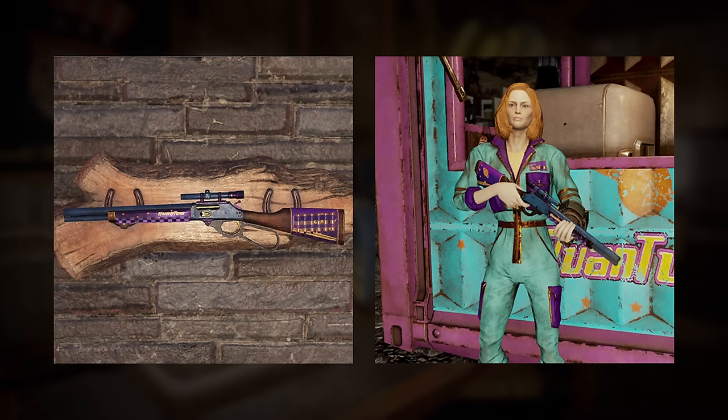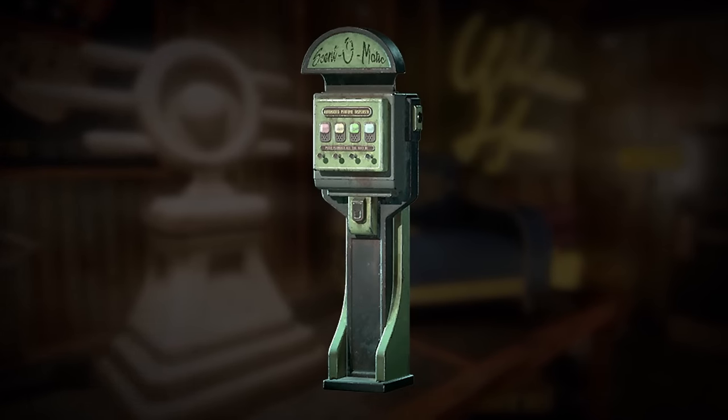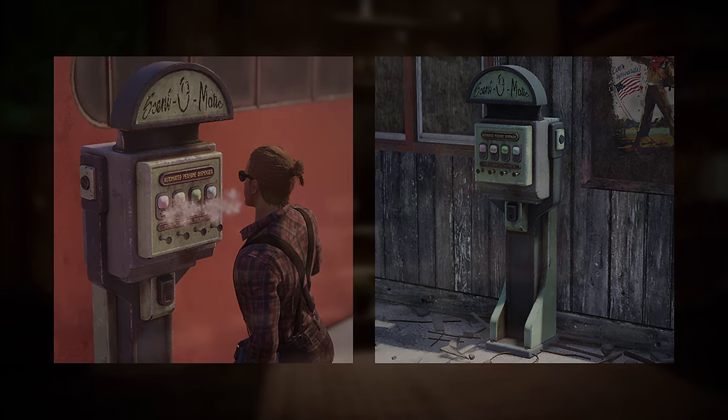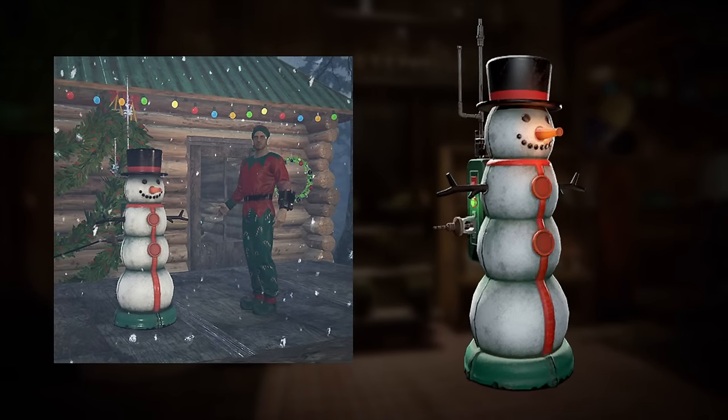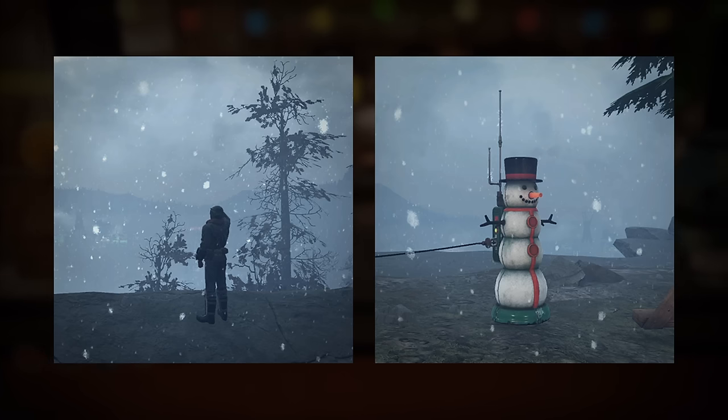One of the most interesting camp items on today's list, in my opinion, is the Centomatic. Previously theorised to provide a charisma buff, it will definitely do something like that, as it's listed as the latest camp utility item. Perhaps the most heavily anticipated weather station seen so far, the snow weather station now has a series of storefront images, which give us a much better idea of how it will look once implemented — and it gives me some hope that we might actually still be seeing it this year.